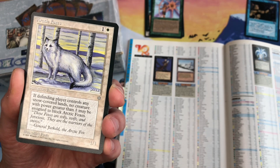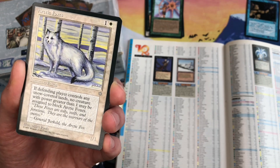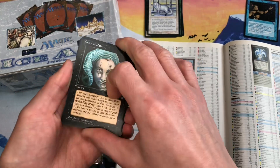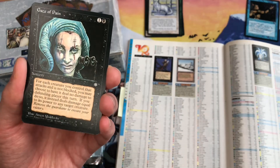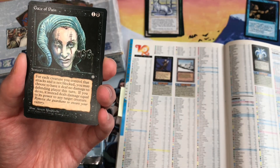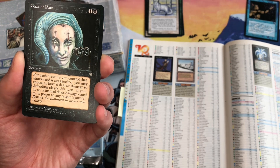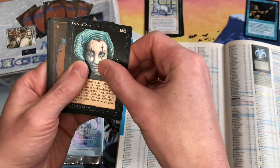Checking 2023 TCG Player, Arctic Foxes is down to 13 cents — no price movement there. Gaze of Pain is pretty common; I have several copies. For each creature you control that attacks and is not blocked, you may choose to have it deal no damage to the defending player this turn.